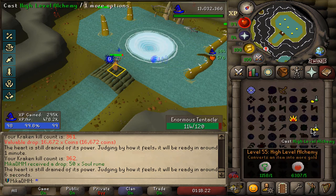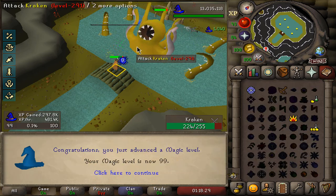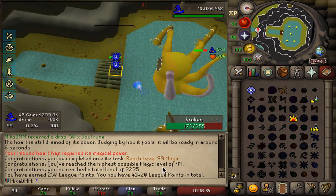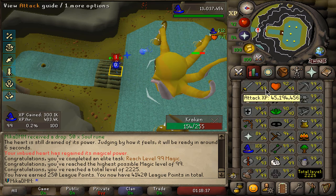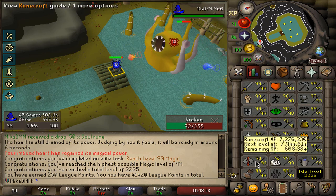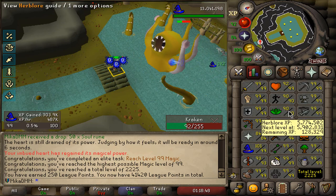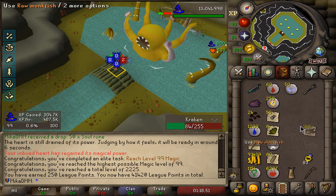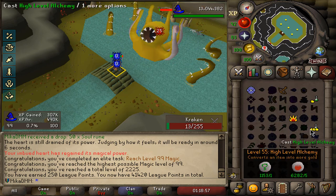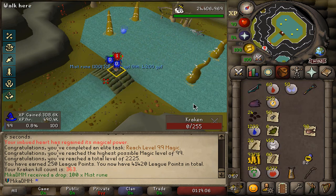And here it is — yet another 99 on the account. I'm honestly quite proud of today because I did so much skilling, and skilling is not necessarily always very interesting. But there it is — 250 points on top, 99 Magic. Look at the stats — we are so close to maxing pretty much. If I focus on it I could be maxed very, very soon. I'm not gonna really focus on it, but I do want to max quite quickly as well. I could spend way more time PVMing, but some days I like to just chill, relax and skill. The stats are coming along perfectly. I'm a bit worried about the Runecrafting still, but I think it's gonna be just fine.